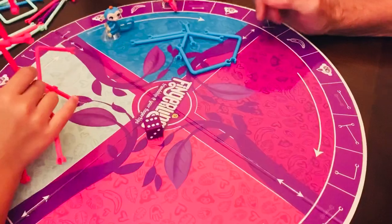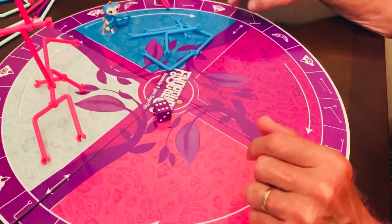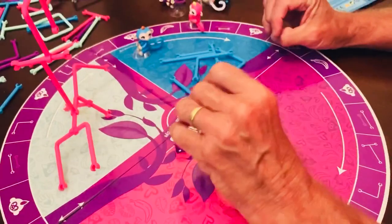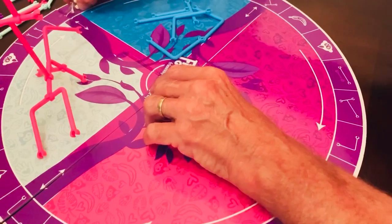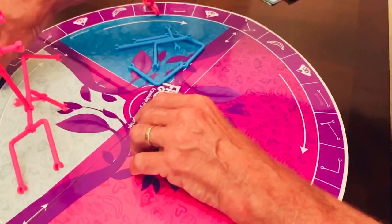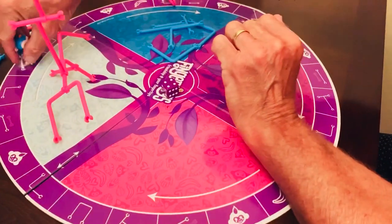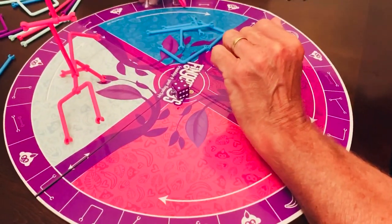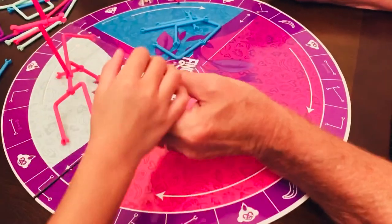How are you going to end the game? The one who gets the monkey to hang up the highest first. Mine is high. Okay, Daddy's turn. Four — one, two, three, four. You're going backwards. You're catching up to me.